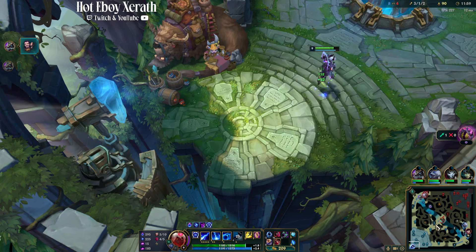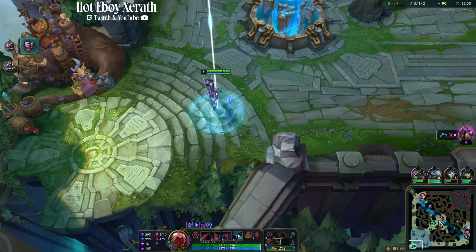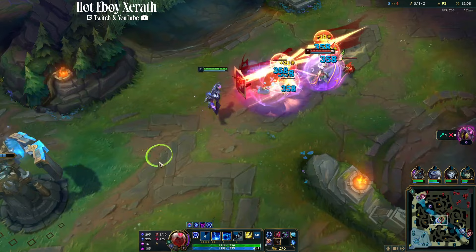We're going to get a health potion and a blue ward, and TP back mid. We're prioritizing farm and making sure we're up a lot in CS, because CS is the most important thing in this game.